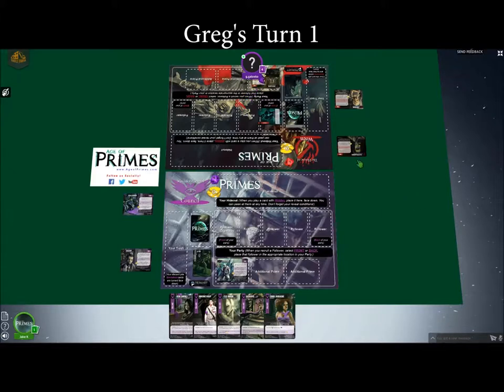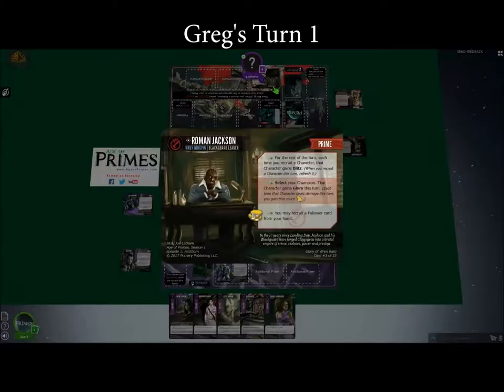I could have one of the powers of the prime? Correct. The arrowhead symbol at the beginning of each ability means you have to exhaust him to use that ability. I'm not sure that any of these are going to be useful to you here on the first turn.